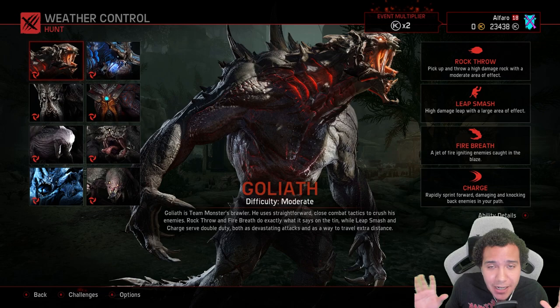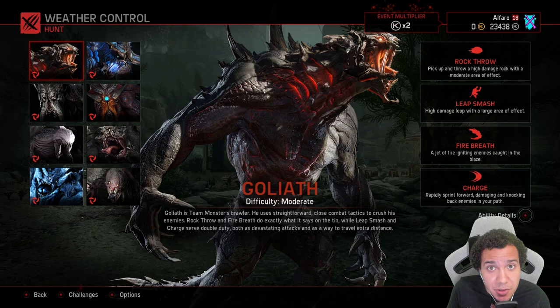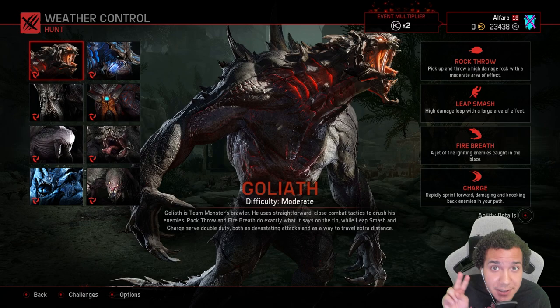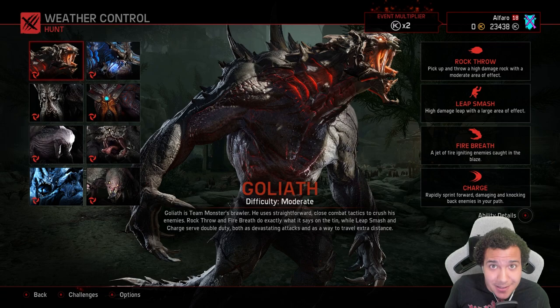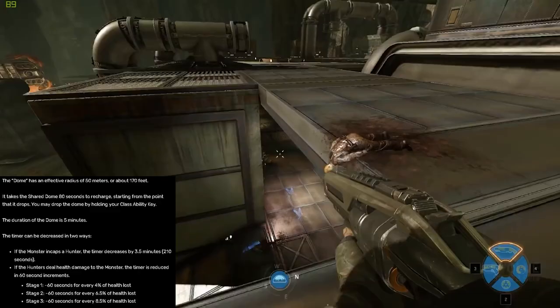All the tips I can give you so that you can get to Stage 3 and wipe out the enemy team. Now there are two important things you need to know that the hunters have that can really do damage to you as a monster. The first is the dome. Back in the original Evolve, only the trapper had the dome and could miss it. Now in Stage 2, every hunter has the dome and it barely misses — I've never seen anyone miss a dome in Evolve Stage 2.